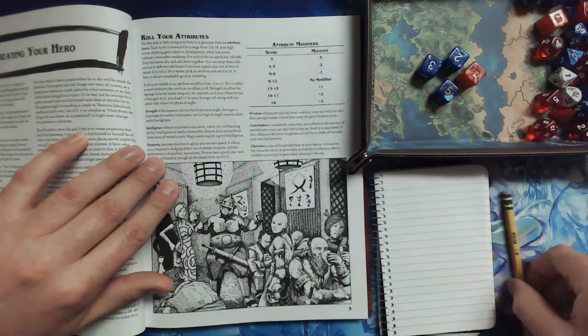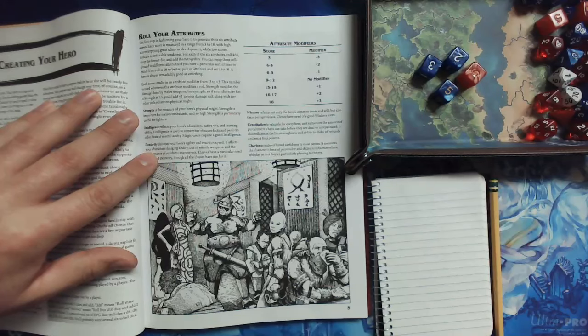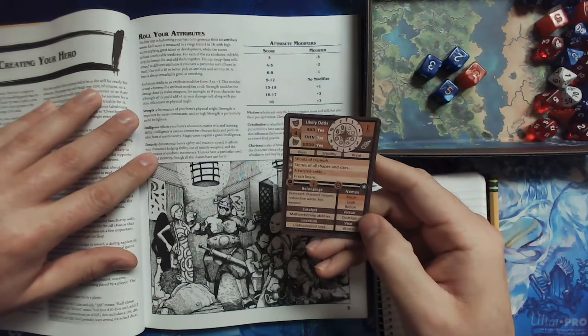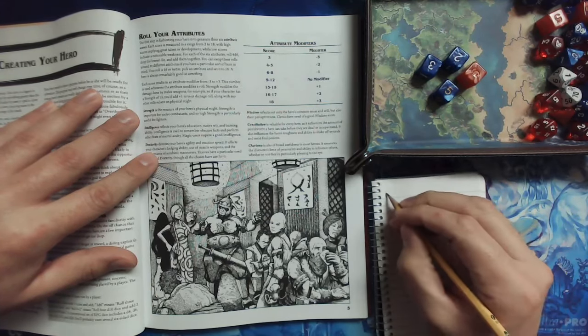Let's get the name first. I have the GM Apprentice cards here. Oscar seems fine to me. So this is Oscar.